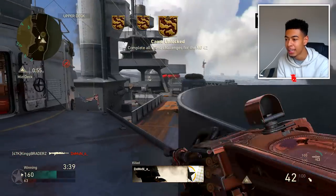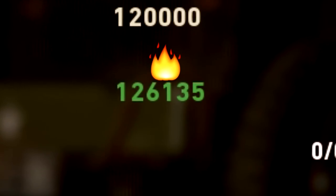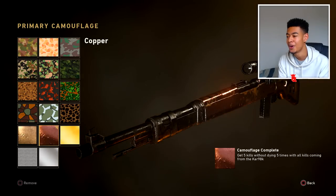I'm getting nervous. There we go, but we got the LMGs done. We got this one — 126,000 XP, the chrome camo. There we go.